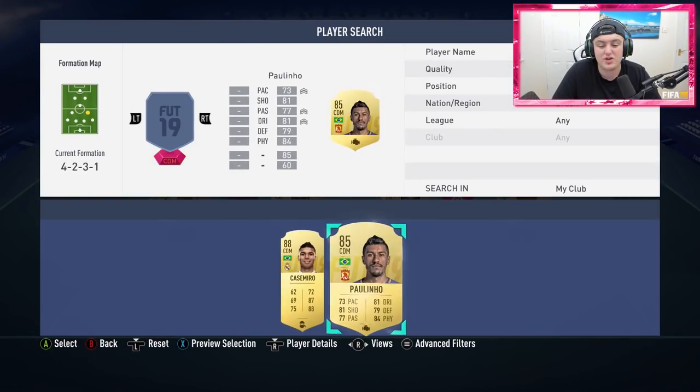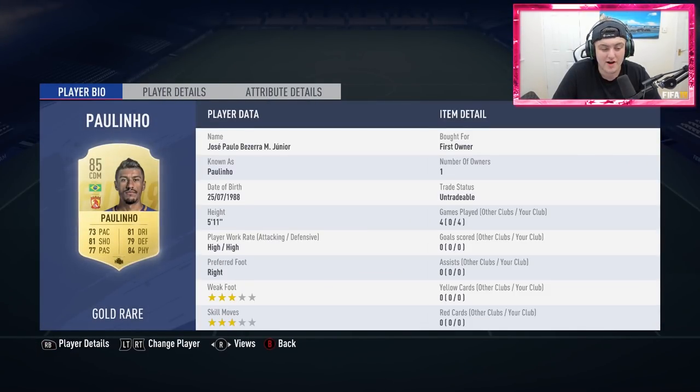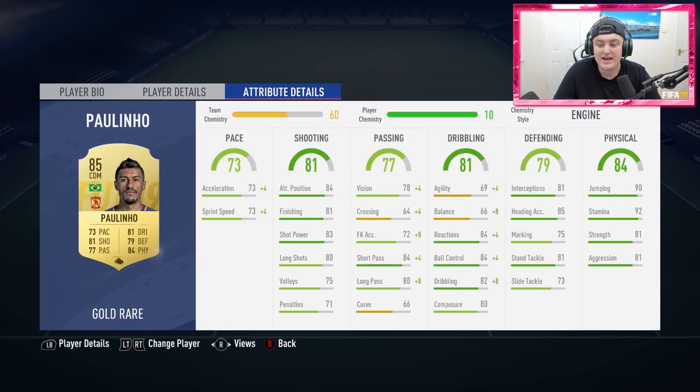Over on the right CDM spot we've got a very interesting one — Paulinho. I was always told Paulinho was a good player by a friend of mine, so I tried him at CDM and he's actually a beast. He just runs and runs and runs — he's got 92 stamina, 90 jumping, 81 strength, 81 aggression, really well-rounded stats and he's absolutely phenomenal. Definitely worth the coins and worth trying out. He can play CDM, CAM, or centre mid. He's one of my new favourite cards this year and is phenomenal in midfield.